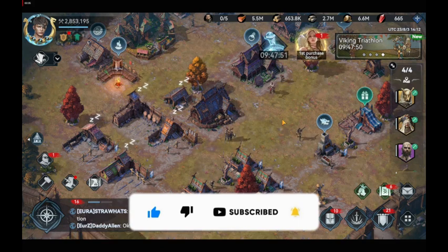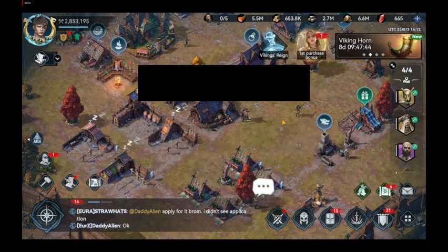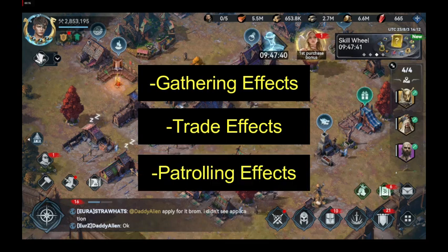Prosperity is a feature in Viking Rise mobile game which allows you to gain various types of permanent buffs. These buffs include effects like increasing your gathering efficiency, trade efficiency, patrolling efficiency, increased energy recovery speed, and more.